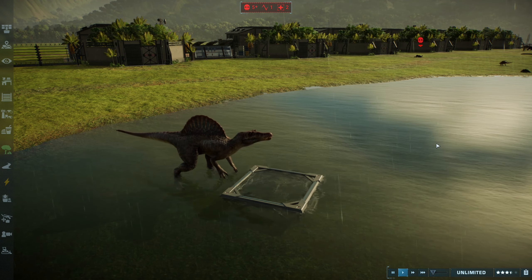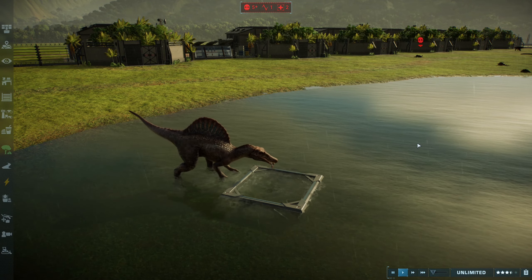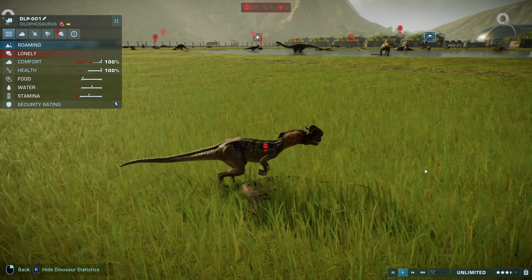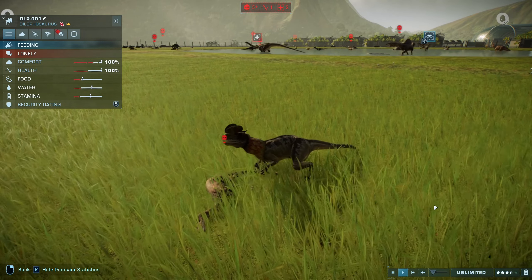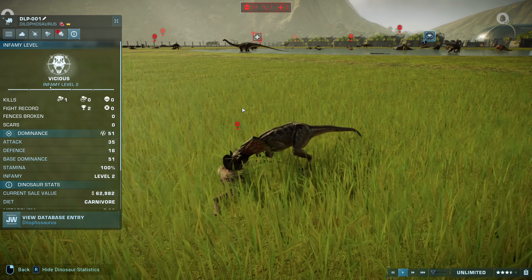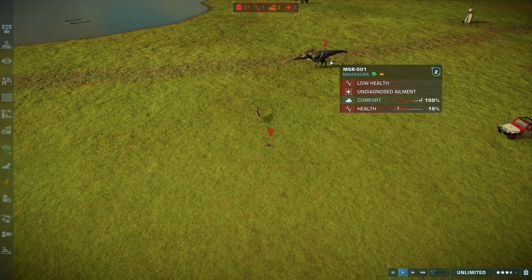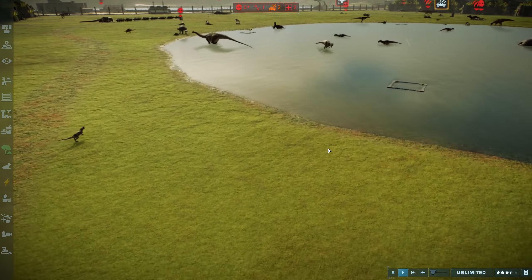Looks like the Spinosaurus is coming to get a little bit of a snack. I had to put some pesky boar feeders in there because they are mainly fish eaters. The Dilophosaurus and the Coelophysis were getting into a fight and the Dilophosaurus just took it out like it was nothing. Absolutely insane — the Dilophosaurus has been just extremely aggressive in this. Two fights, basically two kills, since the Myosaurus is probably going to die of its wounds.